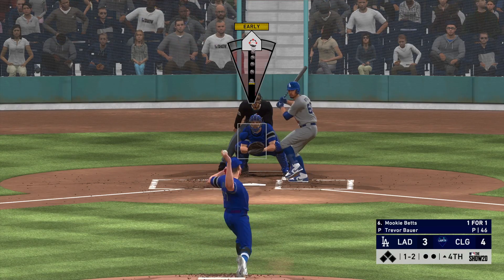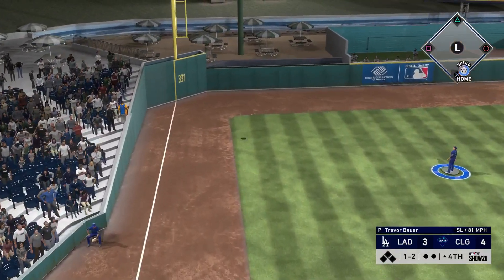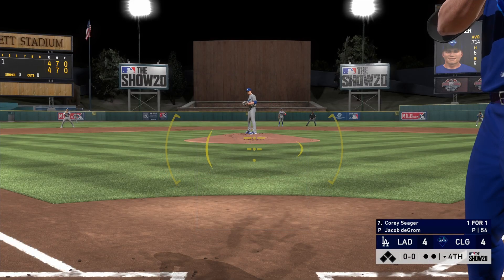Here's Mookie Betts up again. We have a 1-2 count, throw a hanging curveball — you might as well just throw that one over the fence because that ball didn't even land. He does have 125 power and 122 contact. Both of those are going to be boosted up when he has two strikes.